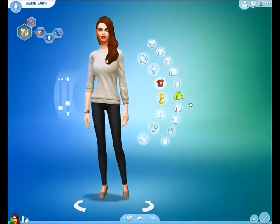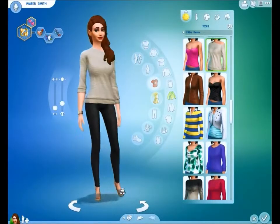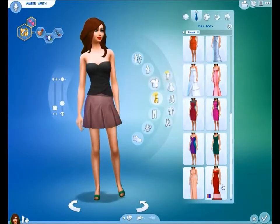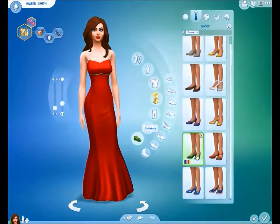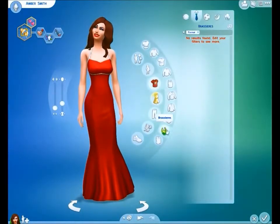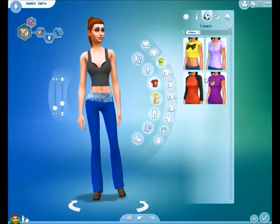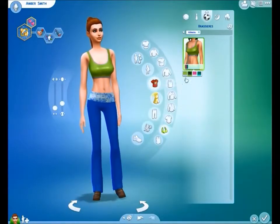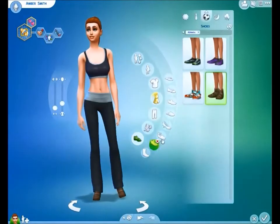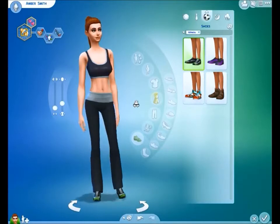Okay guys, this is her everyday outfit done and I think it's really pretty — just very casual. I did put some high heels on. For the formal, I am going to just do an already made outfit — I think this red one is really pretty, with some red high heels. For her athletic, I am going to put sort of like a bikini top on — we're going to put this on with the bottom already on but in black, with some black shoes. And I love this outfit for athletic — it just doesn't clash and it's just easy.